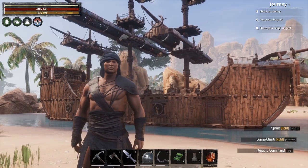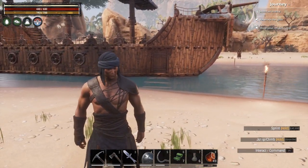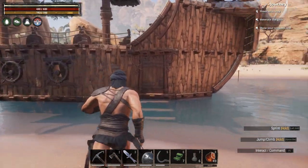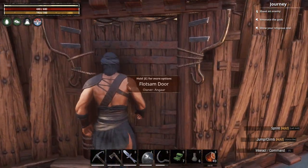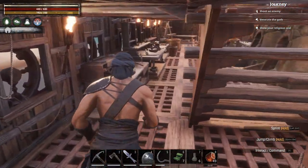Hi folks, in this video I'm going to show you what it's like to live on a pirate ship. In Conan Exiles with the Isla Sipta DLC, you get access to the Flocks and Build Set which is perfect for building ships out of.